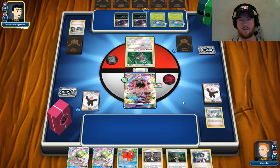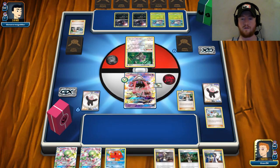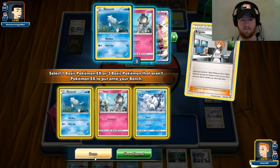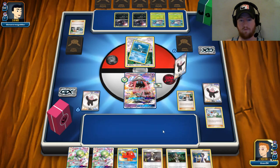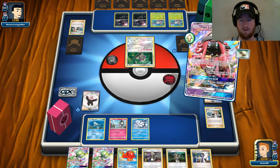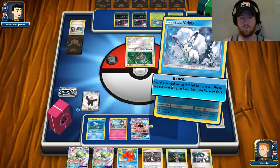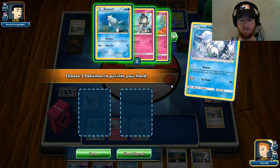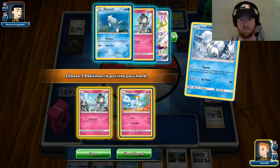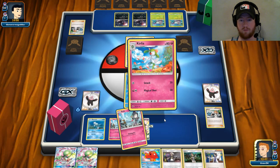Post-rotation Golisopod will be interesting — and there's a Zoroark attached. Yes! Thank you, Bridget! That's why we play two. So we're going to take Remoraid, Ralts, and Vulpix. We'll scoot out of there, send Vulpix up, and Beacon. At this point I'm going to get a Ralts and a Curlia, because I've got Octillery in hand and I want another Ralts on the field next turn, and then we'll start to get in business.